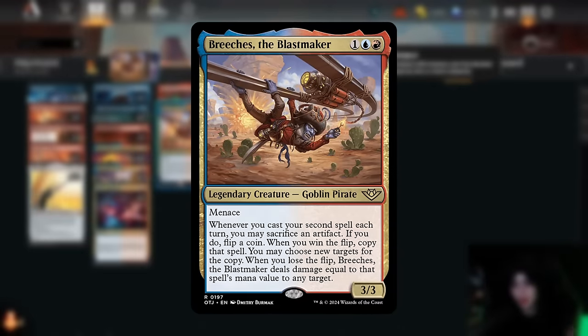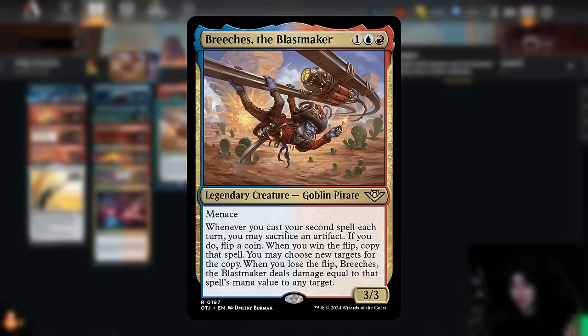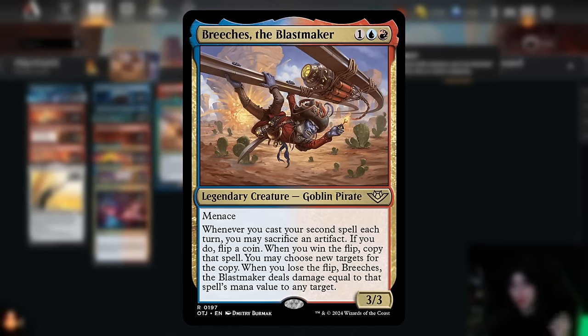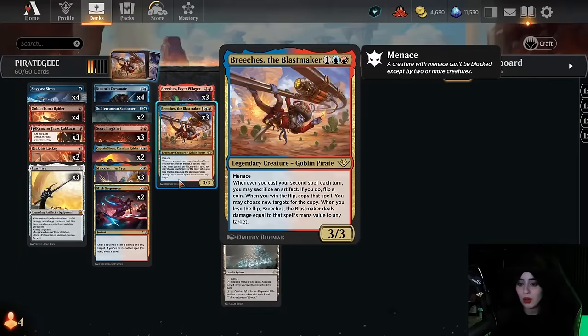Breeches says whenever you cast your second spell each turn you may sacrifice an artifact, and if you do, you flip a coin. If you win the coin flip, you copy that spell; when you lose the flip, Breeches deals damage equal to that spell's mana value to any target. Breeches is really, really nice — I had opportunities to copy a Schooner, copy a Crewmate, and there was a moment where I was hoping to lose the flip to take out a creature, and it worked out. It's a little bit of a gamble but both sides of the coin are still good — you're gonna get value out of it. Breeches definitely impressed me and absolutely is a three-of in a deck like this.